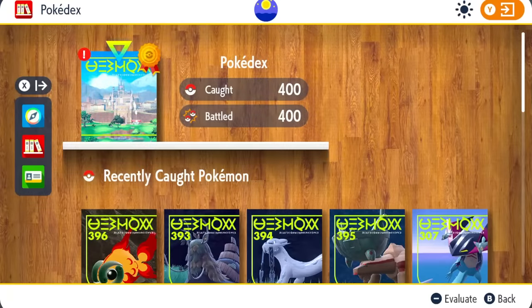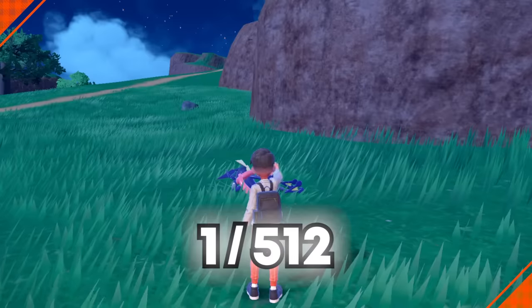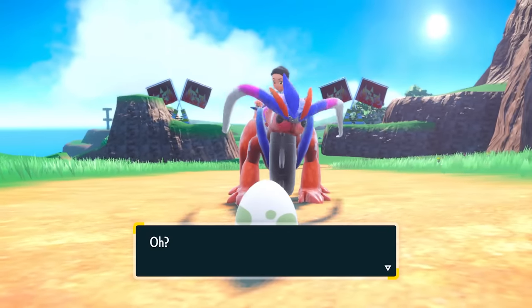Complete your Pokédex with a Shiny Charm plus the Masuda method, and that puts your Shiny chance at 1 out of 512. You can't get better chances than that. I got very lucky and was able to get my Shiny Froakie on egg number 17.